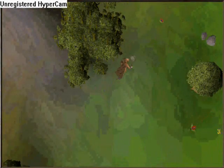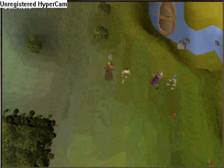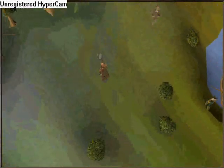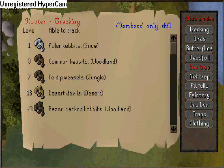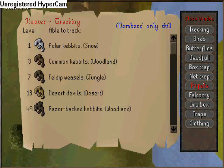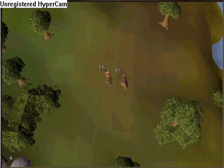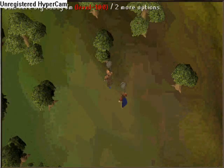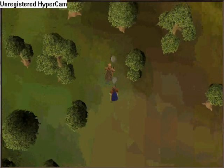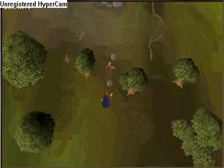Let's get started. It's me again, it's time for some butterfly hunting. The first butterfly you want to get would be — the ruby harvest. Let's find this one. And this guy is so following me, and I hate when people do that. He's probably wanting to buy what I'm wearing. He knows what I'm going to say — not for sale.